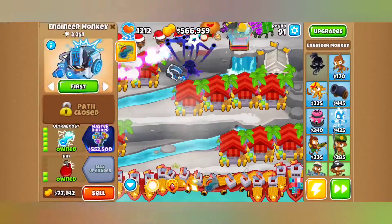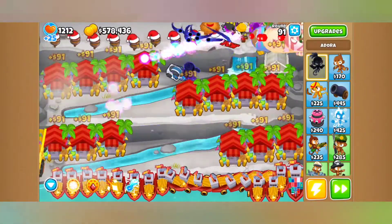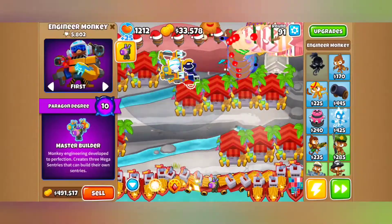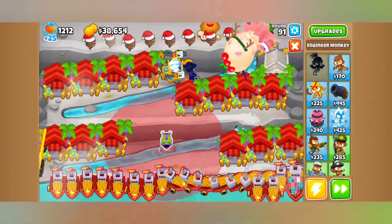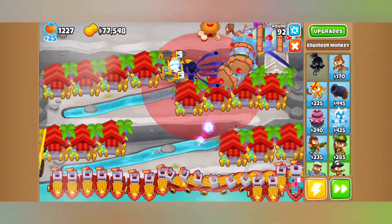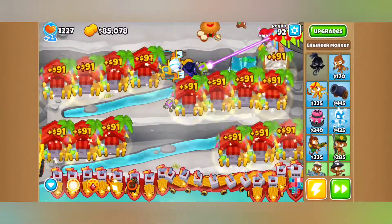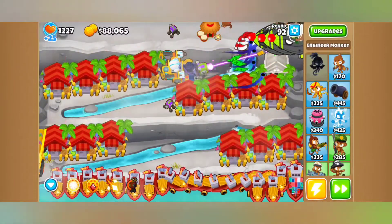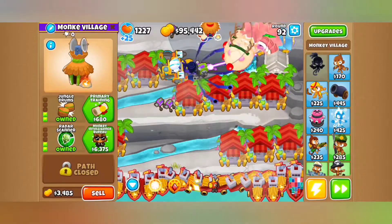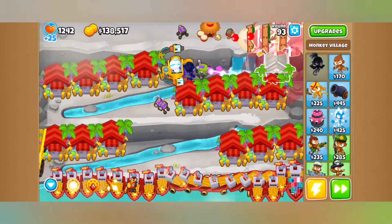Now time for one of the two main events: the Engineer Paragon that we've all been waiting for. Here's how it works. Engineer Paragon has a shorter range of attack and shoots nails that do a pinning effect, which works even on MOAB-class balloons. This is a small stun and will help you deal with DDTs, ZOMGs — I'm not sure if it works on a BAD because I've been shredding the BAD.